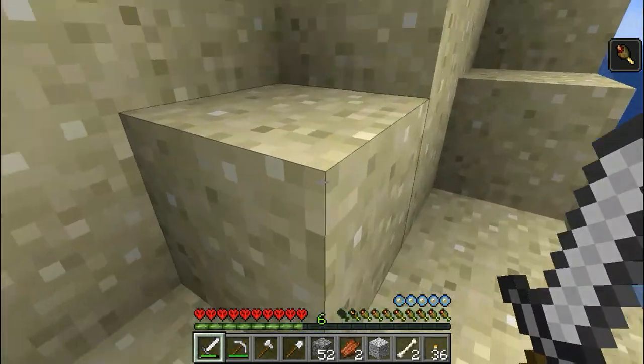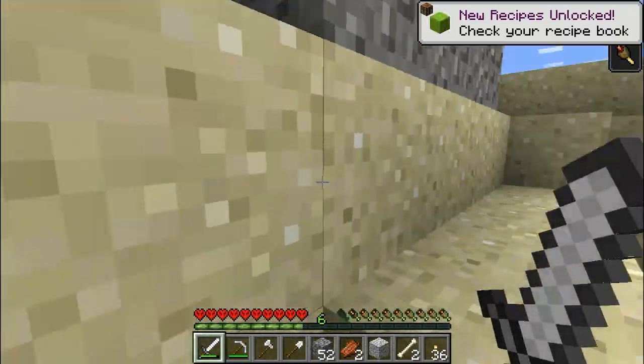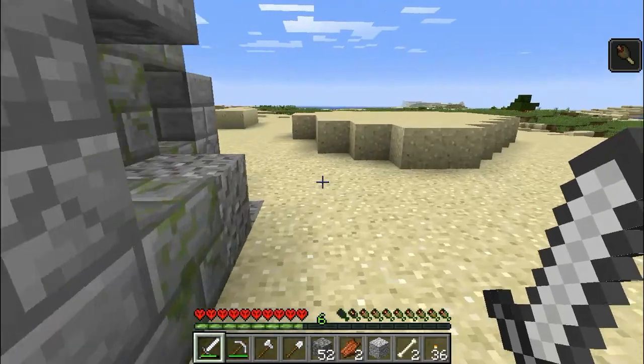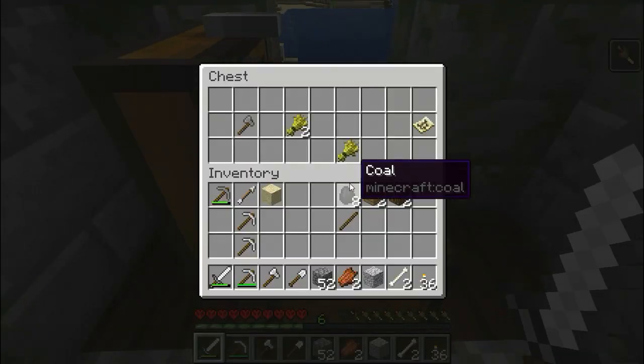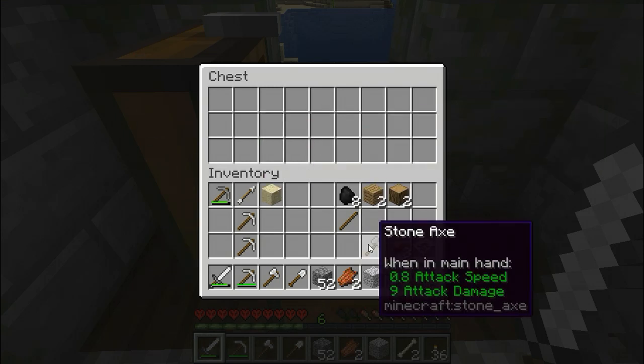We're not gonna do that yet, because if you guys remember from last episode, I said I died on day one the first time around because I was trying to swim to something I shouldn't have. And we got a treasure map — oh, and an axe.